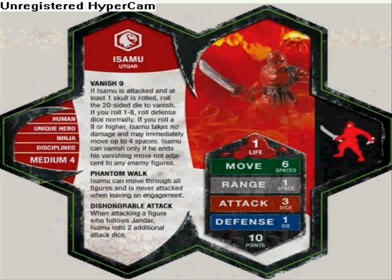Isamu — one of the cheapest figures in the game, but worth it. Vanish 9: if Isamu is attacked and at least 1 skull is rolled, roll a 20-sided die. 1 through 8: roll defense normally. 9 or higher: he takes no damage and you may immediately move him up to 4 spaces, as long as he ends not adjacent to any enemy figure. Phantom Walk: he can move through figures and is never attacked when leaving engagement. Dishonorable Attack: when attacking a figure who follows Jandar, he rolls 2 additional attack dice. 1 life, 6 move, 1 range, 3 attack, 1 defense, 10 points. He is a unique hero, so you can't have 20 of them on your team.